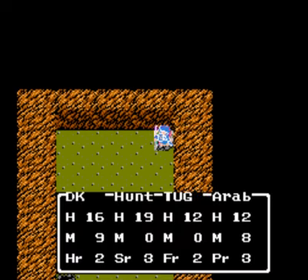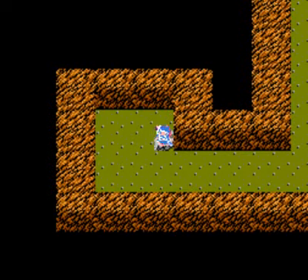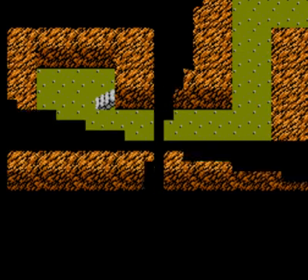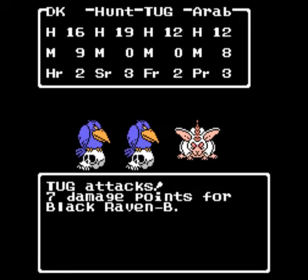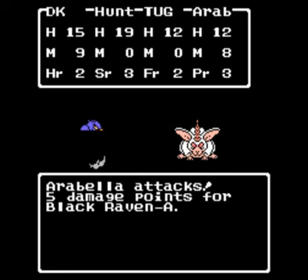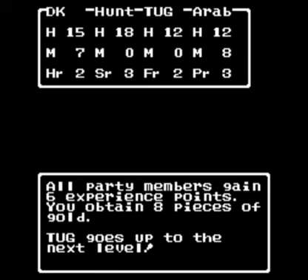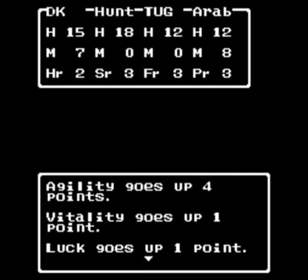All right, so this dungeon is actually quite small and pretty straightforward. I'm getting a new weapon here - a horn rabbit - so we're going to set that on fire and then have Hunter, Tug, and Arabella go after the ravens. Not too bad. Tug goes up to the next level: agility goes up - he's getting a lot of agility, which makes sense if he's a fighter. Vitality goes by one point, luck by one point.